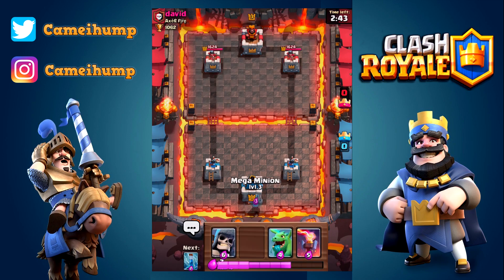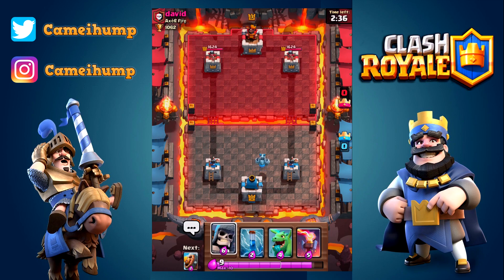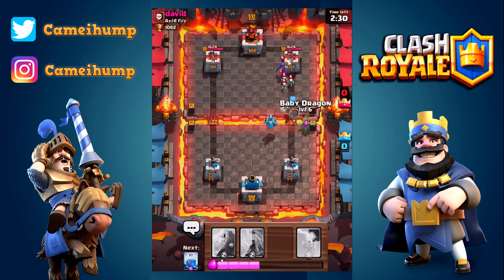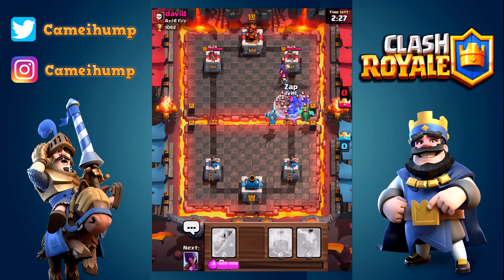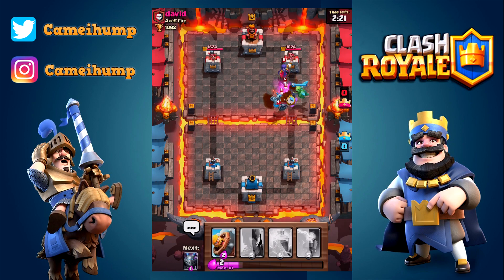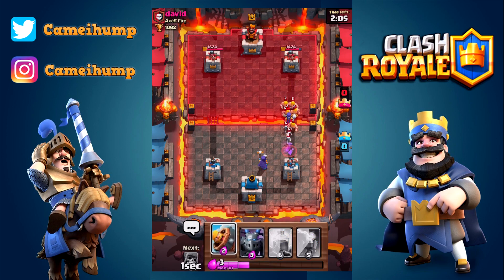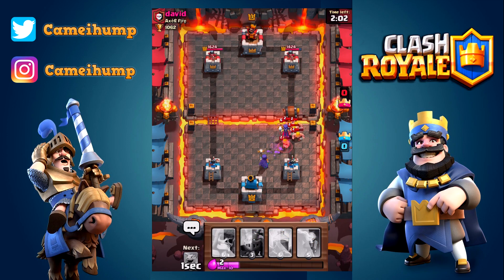I'm going to start something slow in the back — mega minion, not a huge commitment, so if he pushes the left side we are able to respond. He's not going to push left side — he's going to give us a free mega minion and I will take it. This is exactly when we want the zap spell. The baby dragon does splash, but when troops surround like that it's just easier to zap. The witch did not walk into that because she was still targeting our air units.